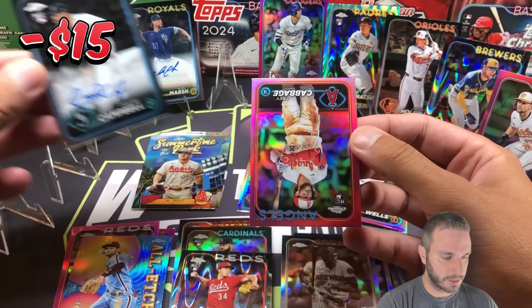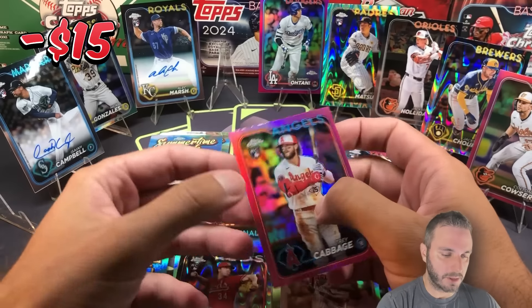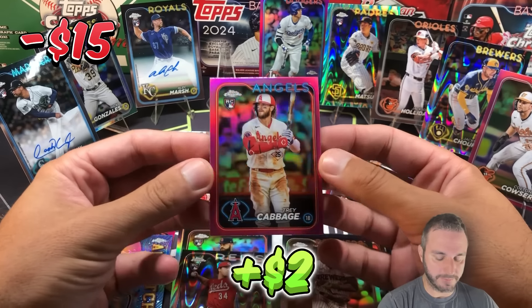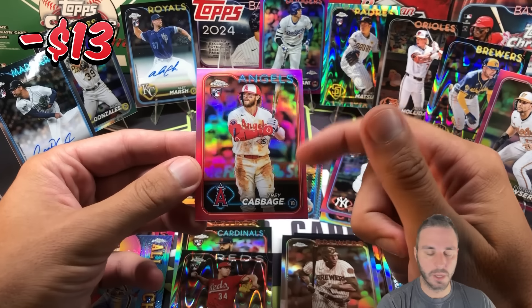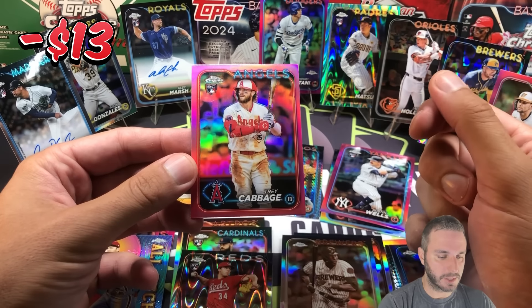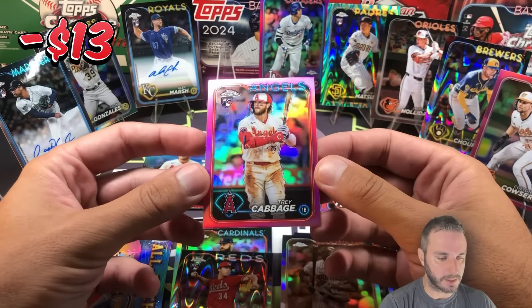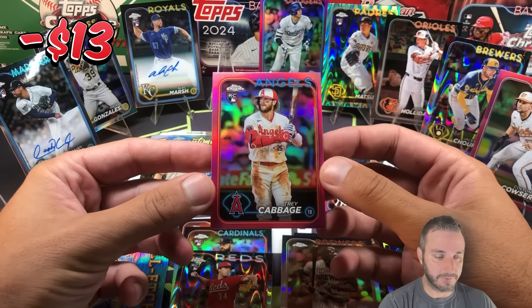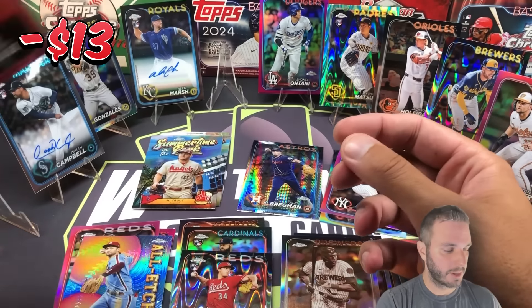And behind it — Trey Cabbage. So if you missed the live sale, this is a pink Trey Cabbage rookie. If you missed the live sale, I pulled my first ever light board logo and it was Trey Cabbage. Ended up selling it — shout out to Life is Good, he purchased that card in the live sale. I'd never pulled a light board before. It was cool to pull my first one and have it be a rookie.